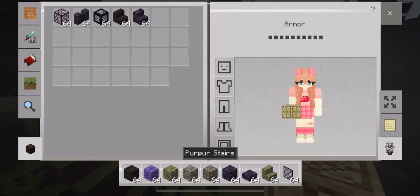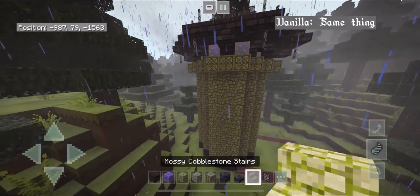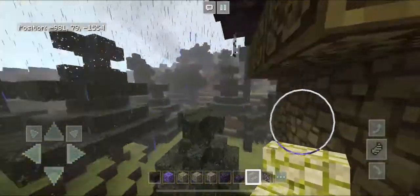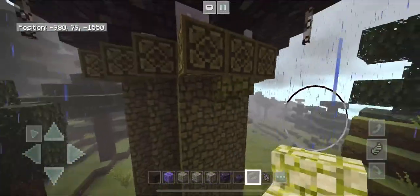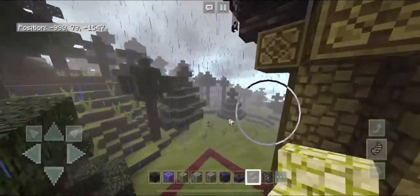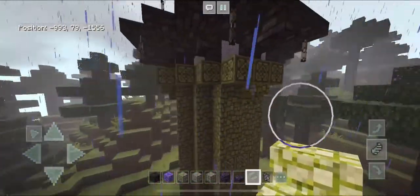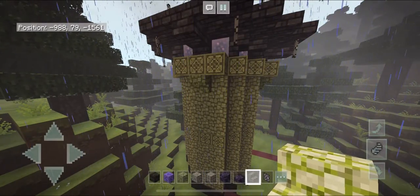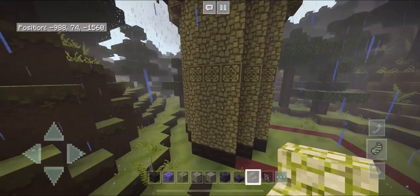Grab your cobblestone stairs and in the middle section of each side place an upside-down stair. Do that for each side, finding your middle and placing an upside-down stair. Your tower should be looking like this now — the stairs are there for extra detail and to add more support to the tower.